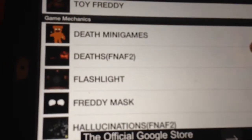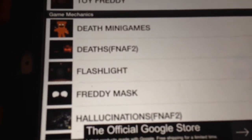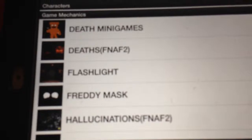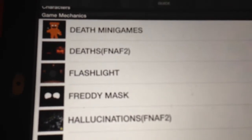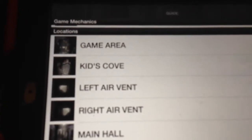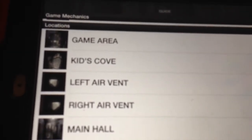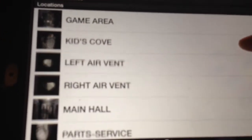We think that the phone guy is the antagonist — the bad character — but that's just the theory we have. You could see that theory on YouTube if you look at Markiplier and PewDiePie. Also they have game mechanics — it tells you how to work everything: the music box, Freddy's mask, the flashlight, the death minigames. If you want to see a good person play this game, go check out Jacksepticeye — he's very good at these videos.